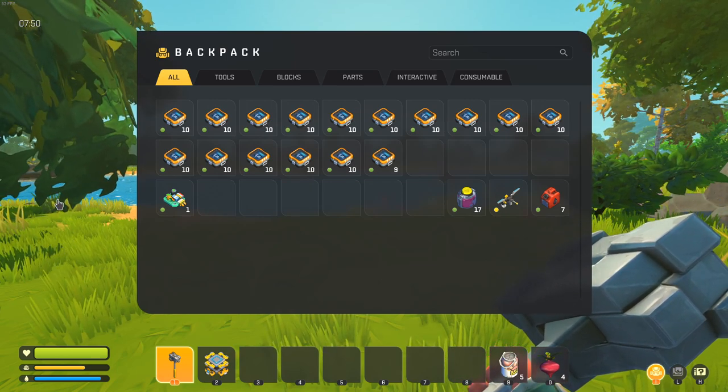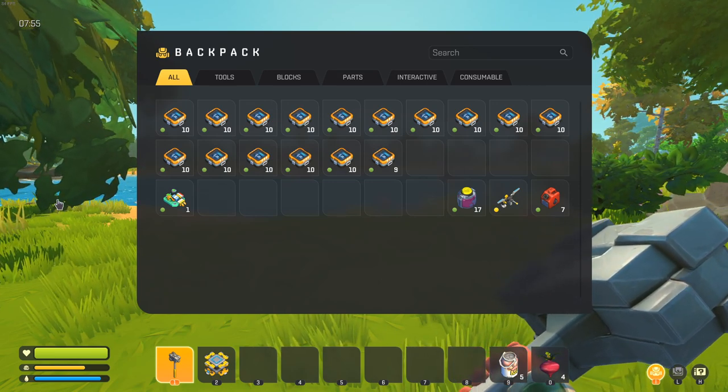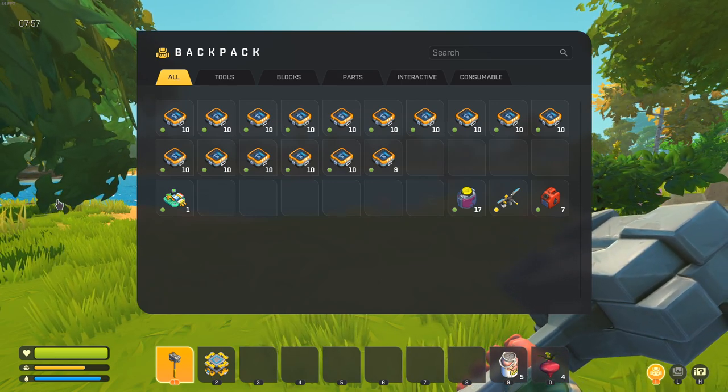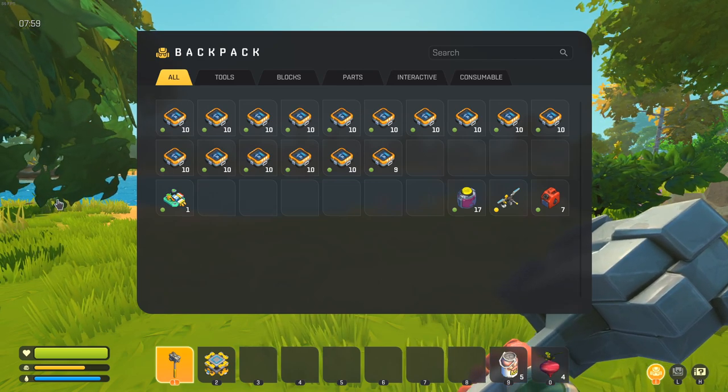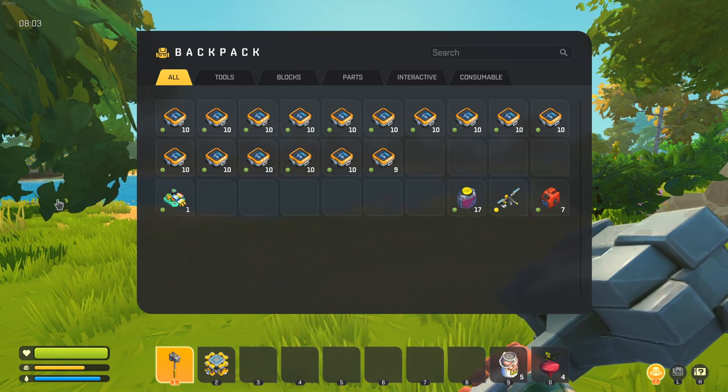The second place you can find them is warehouses. Warehouses are what you'll be exploring later on once you find a spud gun. Warehouses contain tapebots. Tapebots have a high drop rate of component kits — each one of them may drop one. They definitely have a much higher drop rate than the haybots.